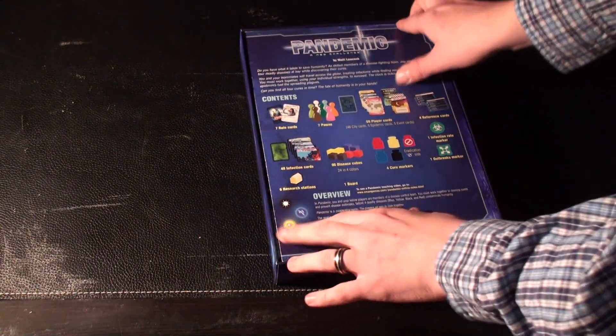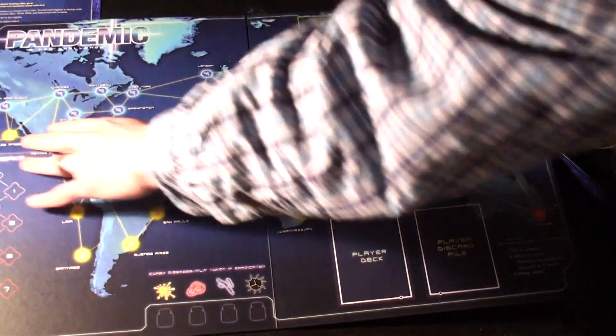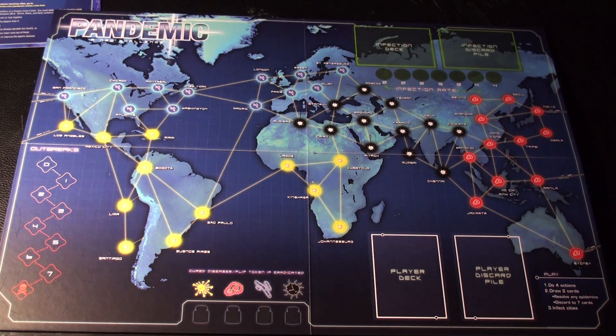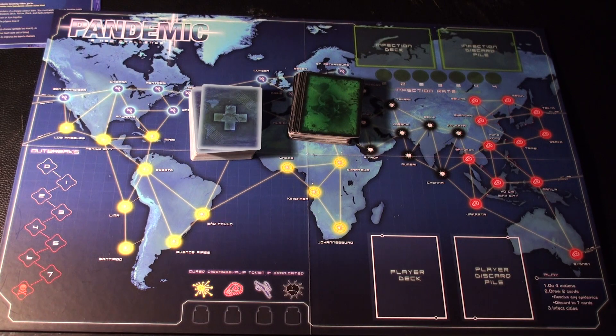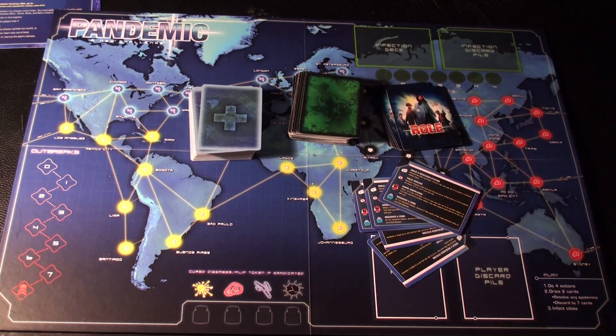Opening up the box and going through the contents quickly: we have the rulebook for future reference. In the box there are a number of cards with different backings — some have a medical symbol backing, some have a green backing, and there are a number of role cards and reference cards.